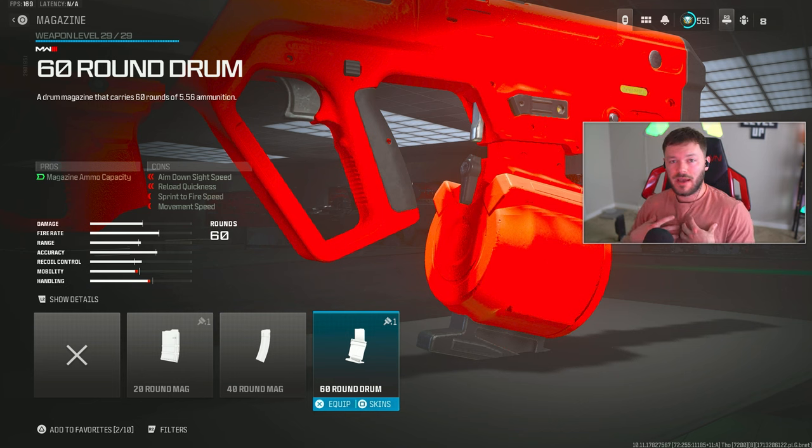For the magazine we're going with the 60 Round Drum. I'm always a 60-mag guy. It's nice that unlike the Holger 556 - which is an absolute heater and got a buff today - that only has a 40-round mag, this gun actually has 60 rounds. That makes it great for taking on trios and quads. I'd always recommend the 60 no matter what mode you're playing.